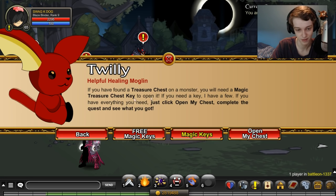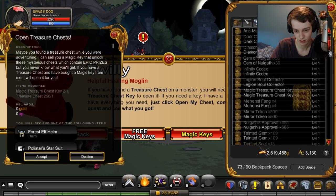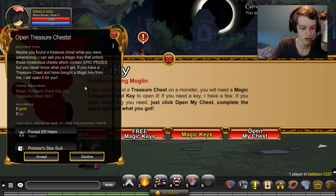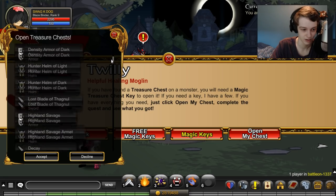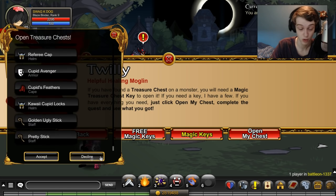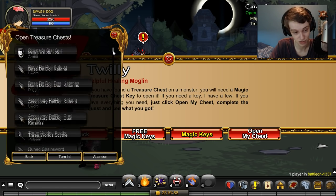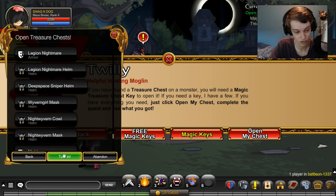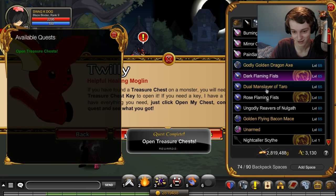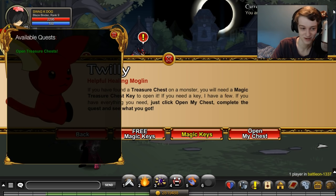Let's go back and open my chest. I am maxed on the chests - 250 is max. Here's all the items you can get, there is a lot. I'm not going to be able to show you them all but as you can see there are quite a few. You just turn it in and you get a random item. Nightcaller Scythe! All right, Nightcaller Scythe. That's pretty good, I like it. It looks pretty cool.